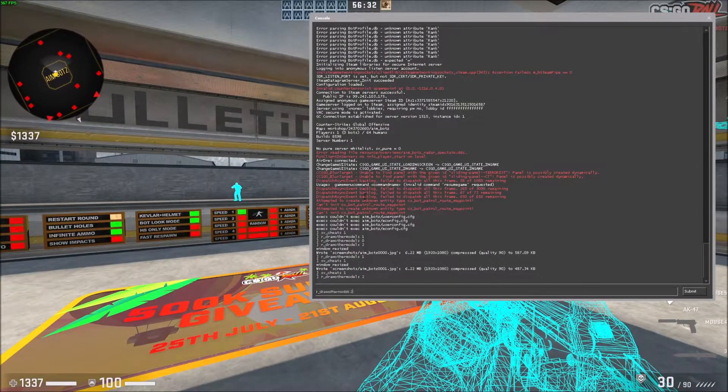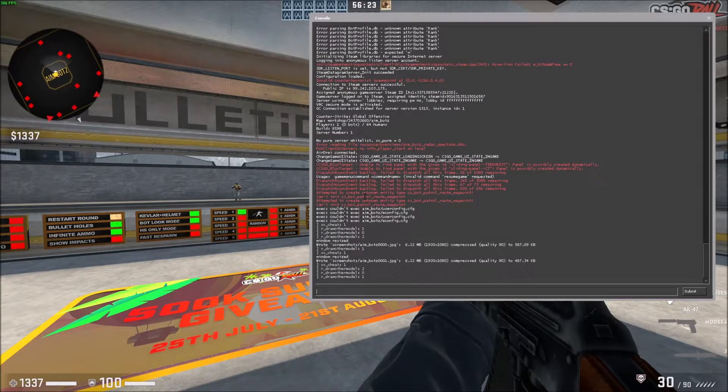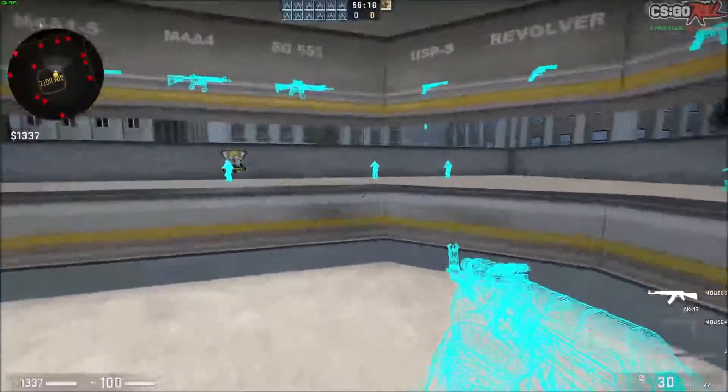If I press the up key it brings back the previous command. If I type in 0, it draws no player models. If I type in 1, it draws them normally — that's standard CSGO. And if I type in 2, this is the x-ray effect.